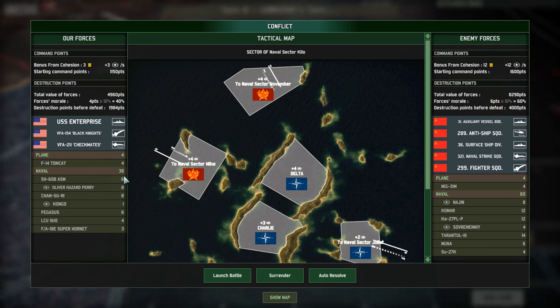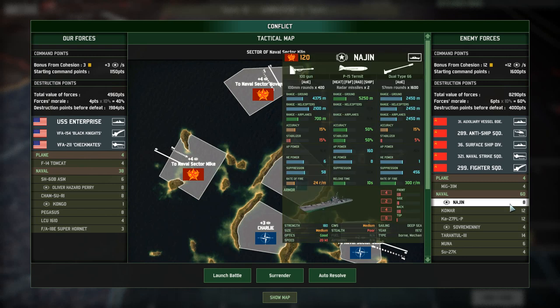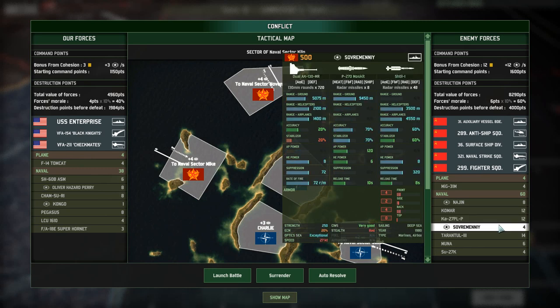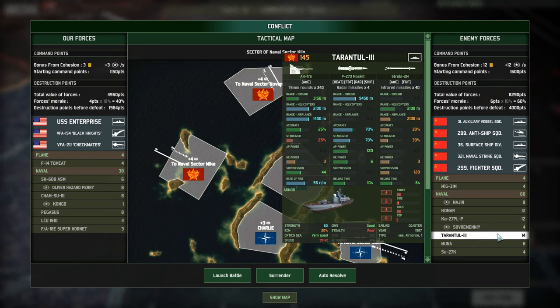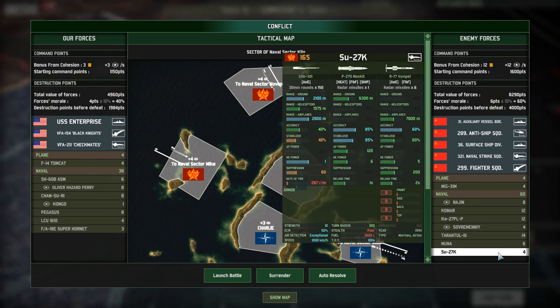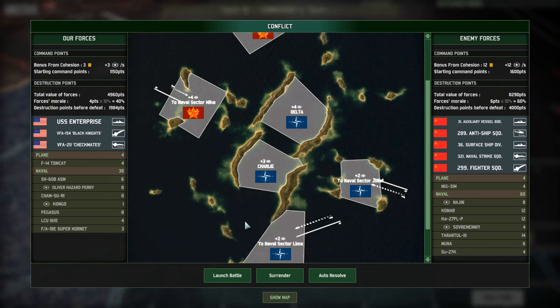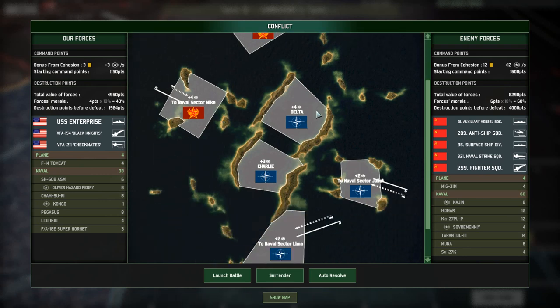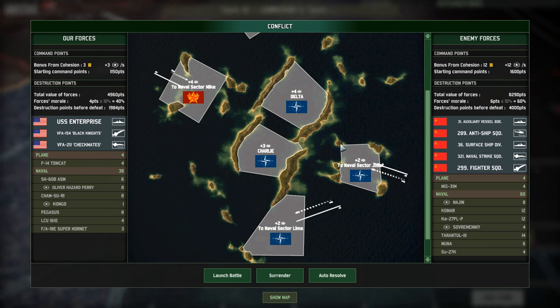Attacking with Super Hornets is going to be pretty difficult. We have 38 naval units; they have 60. They have 8 Nagins armed with anti-ship missiles, 12 Komars with anti-ship missiles, helicopters, 4 Sovremennys - where we only have 1 Kongo - 14 Tarantula-3s, each packing 4 missiles, which means they can spam missiles if they all attack at once. A couple of Munas and a couple of SU-27Ks with anti-ship missiles. They're going to be coming in from Naval Sectors Mike and November. We have Naval Sectors Delta, Charlie, Lima and Juliet, and this is where I'm going to set up.